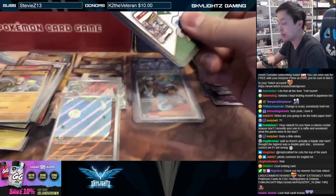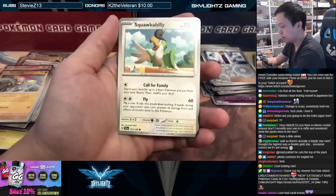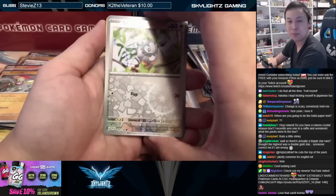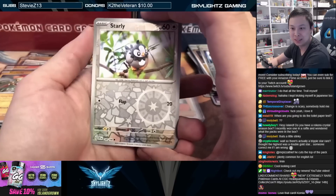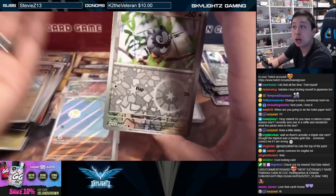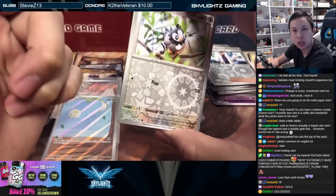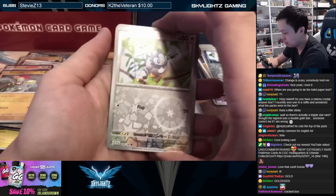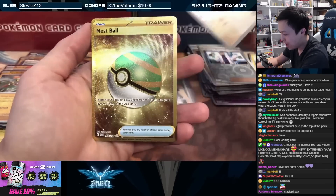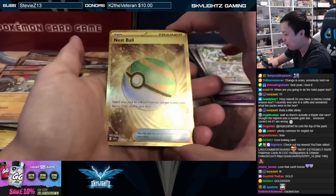I can see something — it's a gold card! Gold cards used to come in the last slot main slot, but it looks like with three slots now, the gold card comes in the second slot after the first reverse. We got a Nest Ball — definitely a cool looking gold card.